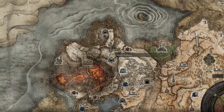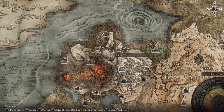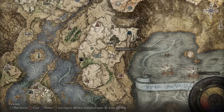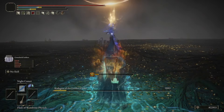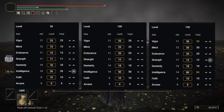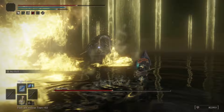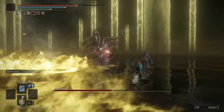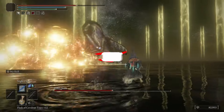For our Flask of Wondrous Physic, we're going to be using the Cerulean Hidden Tear, which eliminates all FP consumption, and the Magic Shrouding Cracked Tear, which gives us a 20% damage boost to our magic attacks — and that is going to stack with all of our Talismans, giving us an incredible amount of magic damage. If you want the Cerulean Hidden Tear, you'll need to fight an Ulcerated Tree Spirit at the Minor Erdtree near the Road of Iniquity at Mt. Gelmir. The Magic Shrouding Cracked Tear is at the Erdtree Avatar near the Minor Erdtree in the northeast of Liurnia of the Lakes.